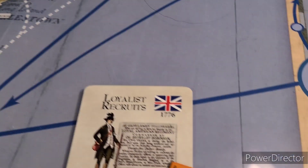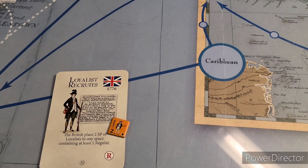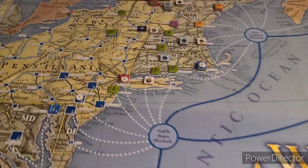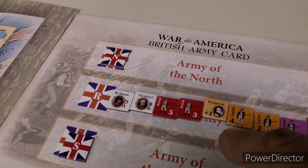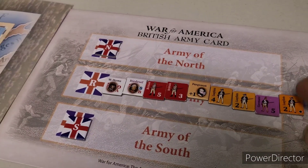That's our initial thoughts on the loyalist recruits card. We're going to go with plan number two — we're going to take these two loyalists and embed them into the royal army. He has a certain limit of 20 units. Counting them out, we get to 21. That's what I thought. So when he moves, he can only move 20.